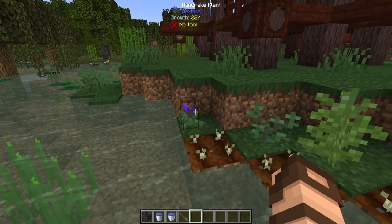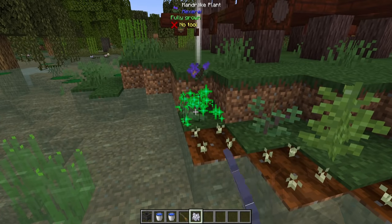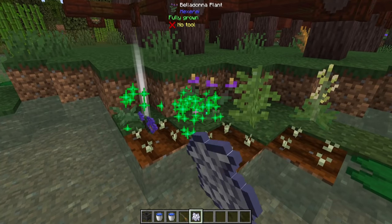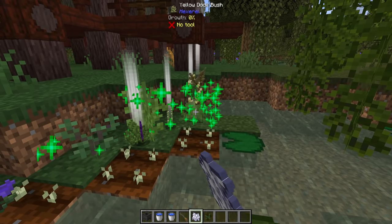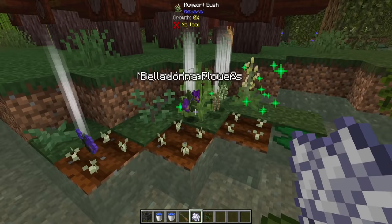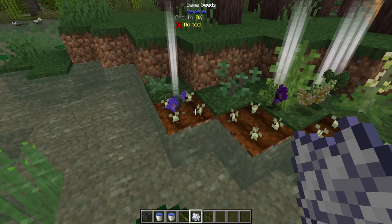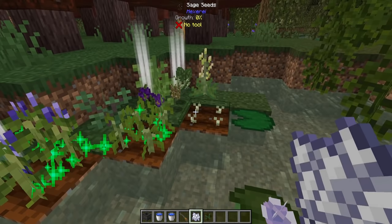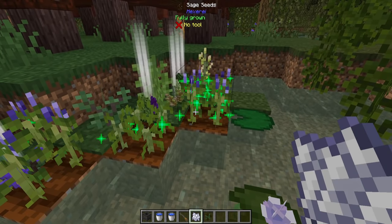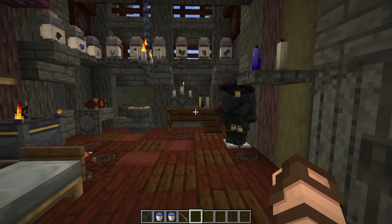Some of these plants that you're probably going to want to collect the drops from are going to be things like mandrake plants, which as you grow them up, they will drop different items just by right-clicking on them, which is pretty convenient, allowing you to get a whole bunch more. You can plant them pretty much on grass, but the sage seeds that you may find in broken grass you will have to plant on tilled farmland. In these wondrous houses, you may find all sorts of fantastical loot.